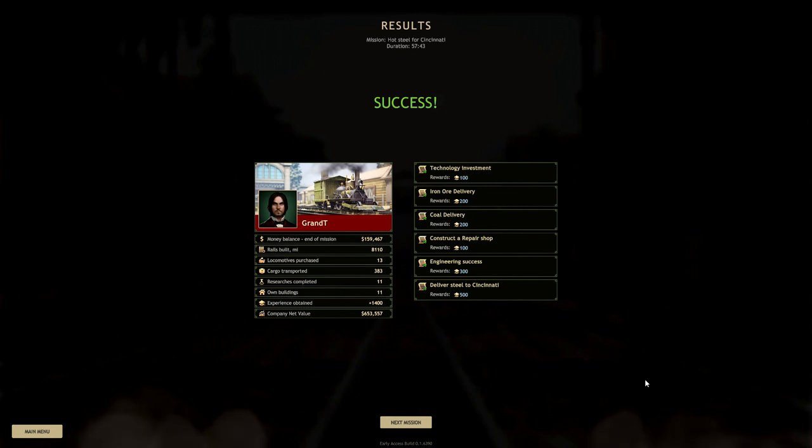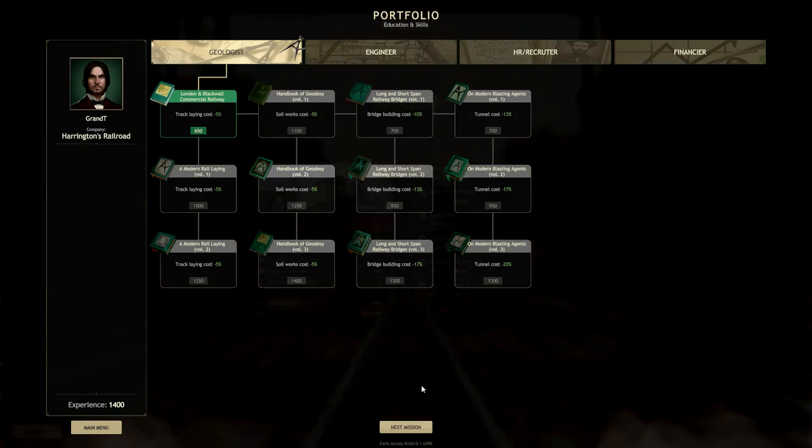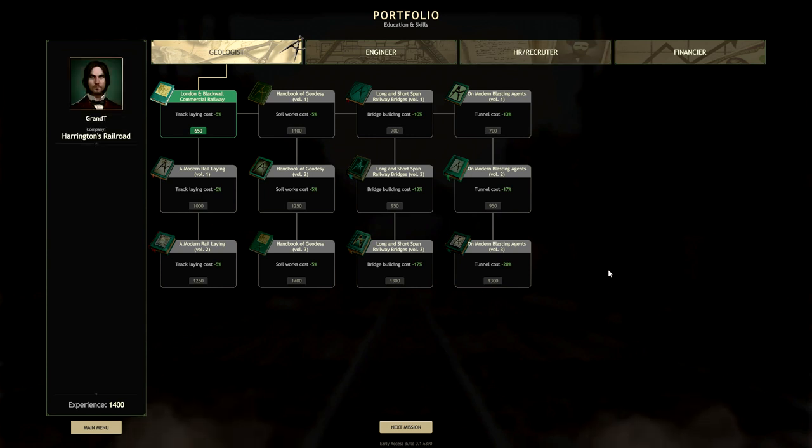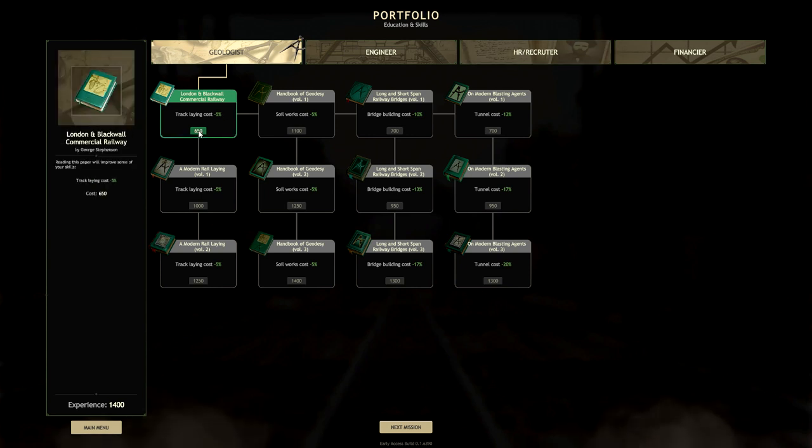We did it. I hope we did every objective available — we got a lot of experience there. We ended with 159,467. Rails built in miles: 8,110. There's loads of other stuff in there. Experience obtained: 1,400. It took me a little under an hour — not bad. I do a lot of waffling and pausing. This is where we get to the screen I was telling you about where you get to spend those hard earned experience points.